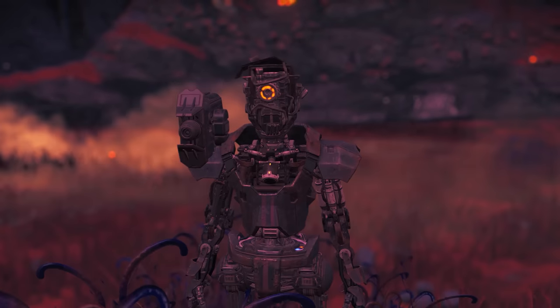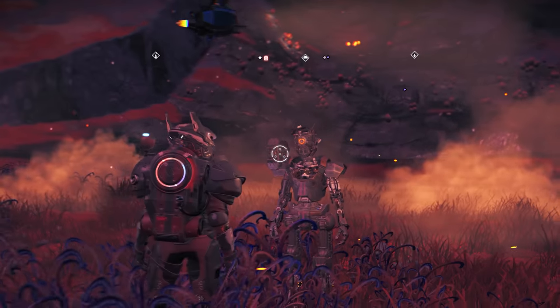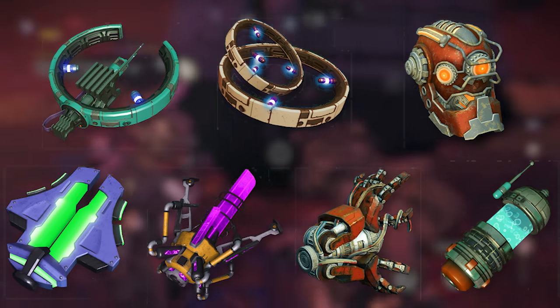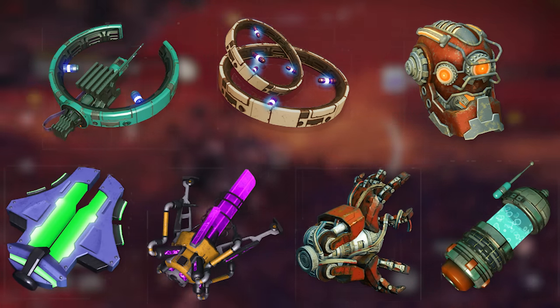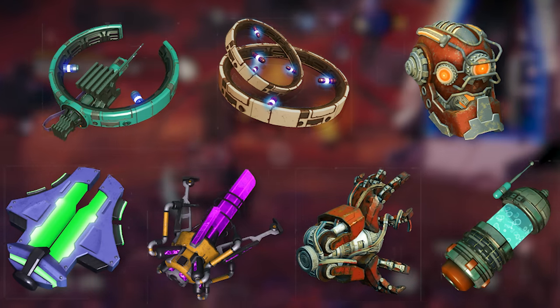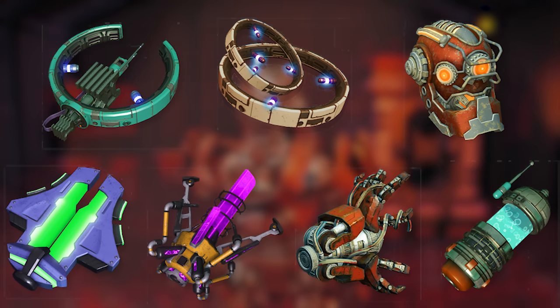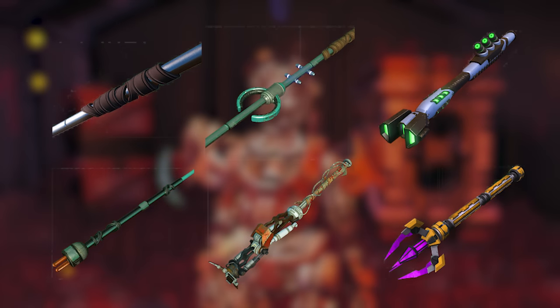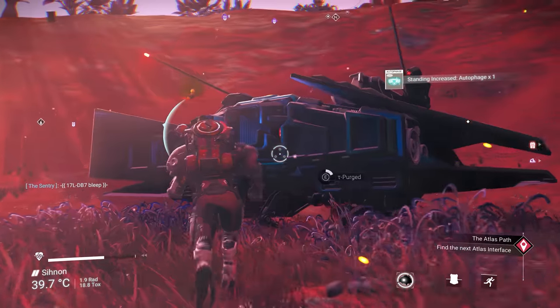Then there are different staff components. On top of the three parts you get from completing the Autophage questline, there are a further seven head components. These head components dictate the class and layout of the assembled staff, so the S-class designation applies to the original craftable head components but not necessarily to these seven. There are also six more core components and six more pole designs. Current research suggests the poles and cores don't change the stats on the assembled staff, making it easier to get the design you want in S-class.